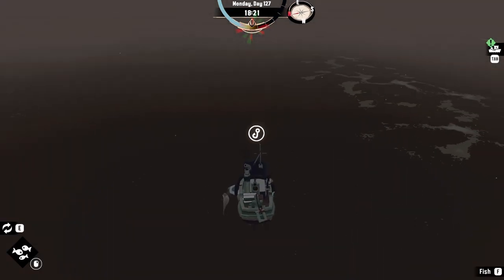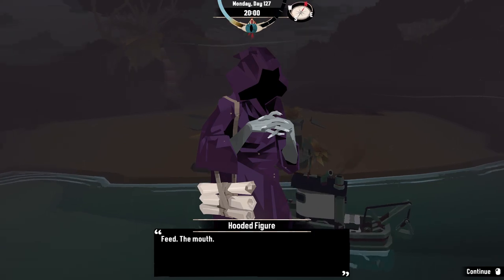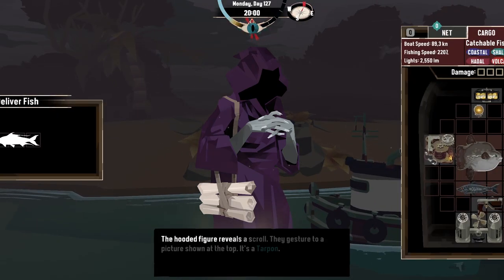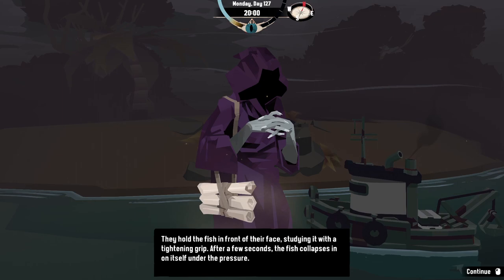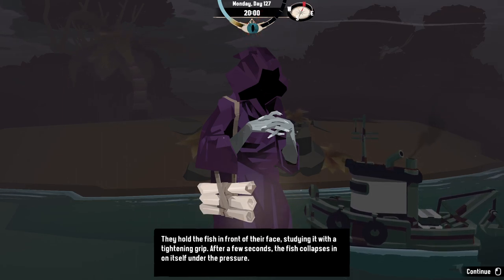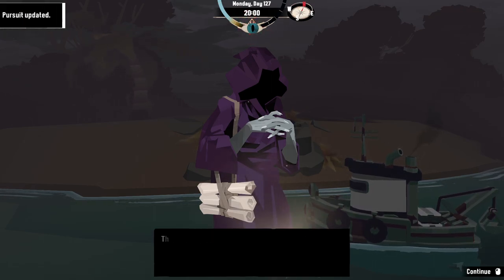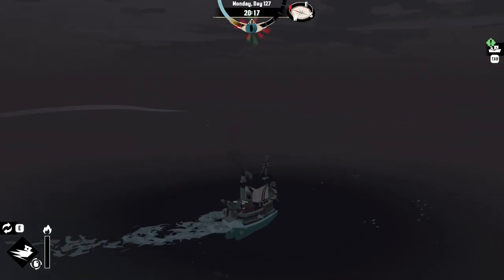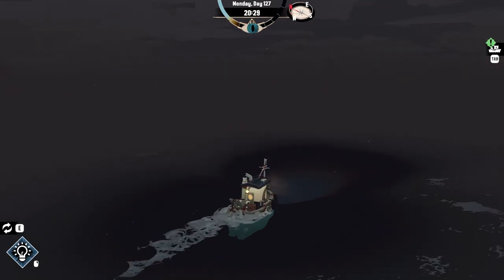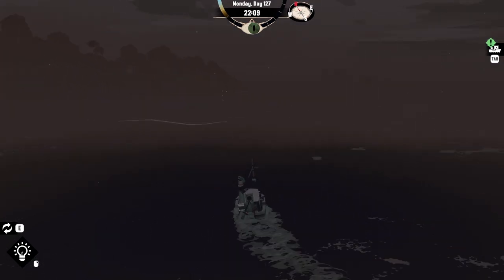Let's go feed that nice gentleman. Here's your mouse meal. They hold the fish, studying it with a tightening grip. After a few seconds the fish collapses in on itself under the pressure. The figure looks through the gory mess and picks out the heart, placing it on their tongue. Oh no — I'm going to have to sacrifice another one. I don't know if I can do that — I'm gonna do it but I won't be happy about it. Stop being a meanie!